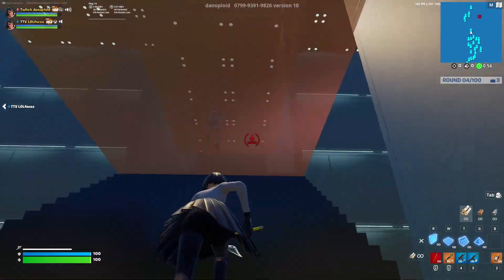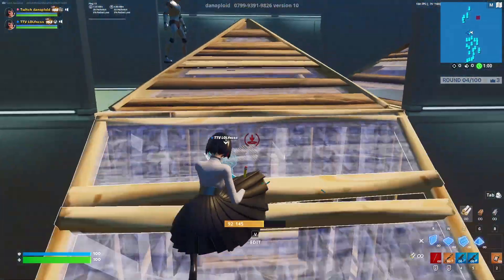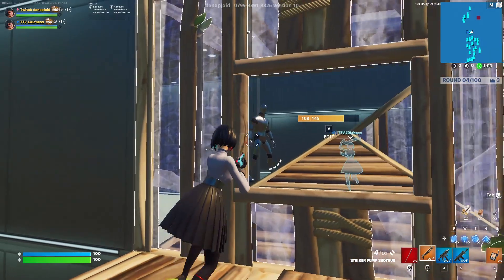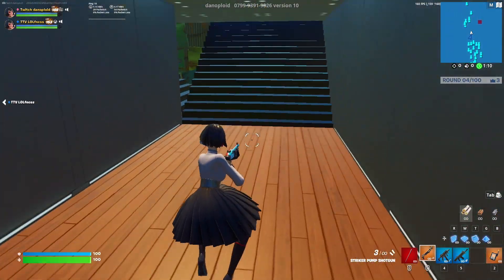For this part you and your teammate are going to side jump to opposite sides and hit the enemies from two different angles. You can side jump to the same layer and go for peace control from either side, or switch it up — one player side jumps up one layer and the other one does a high wall side jump and gets a head start on the second enemy. It's really up to you.